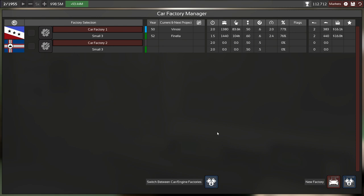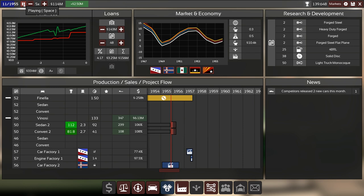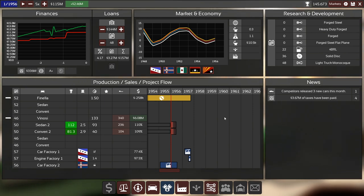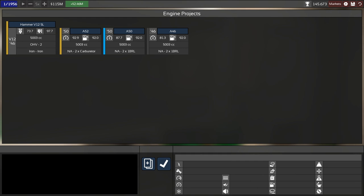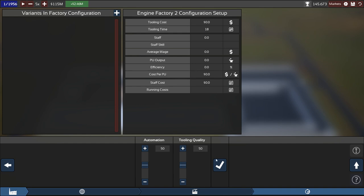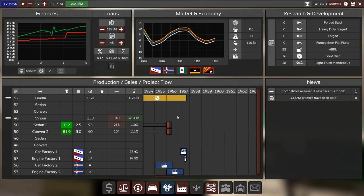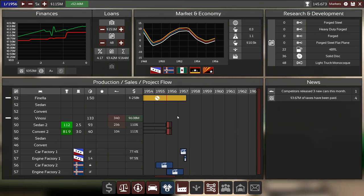I need to create an equivalent engine factory as well, but that means I'll have to wait for next year to dodge the taxes. Oh — the market is pointing up! Come on, new year. There we go. We only paid 3.67 million in taxes this time thanks to the factory. Still gaining money overall. Let's build the engine factory now — small plot, small three, nothing in there. Sign it off. Nicely staggered by exactly one year. I think we'll call it an episode for now — I hope you enjoyed, and see you guys next time.